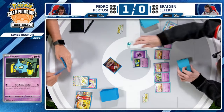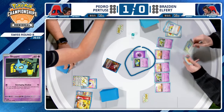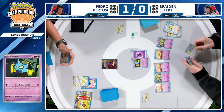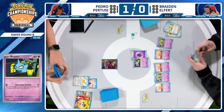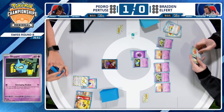Braden did find the Enveloping Shadow — and another Tails! Once again, no item denial for Pedro. I wonder if maybe that's a potential reason to choose to go first — so you actually have the possibility to deny your opponent's item cards? With Banette, yeah, potentially.